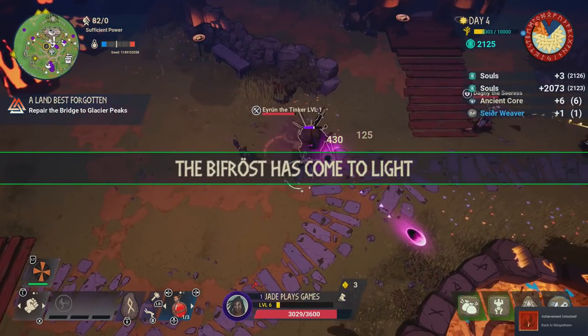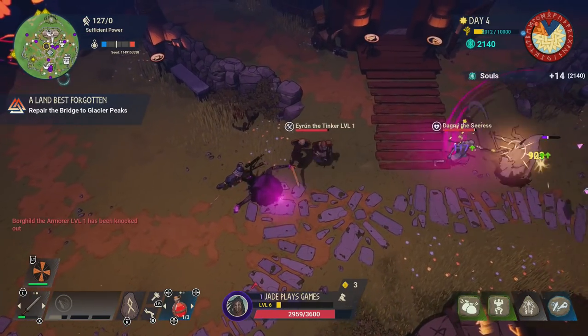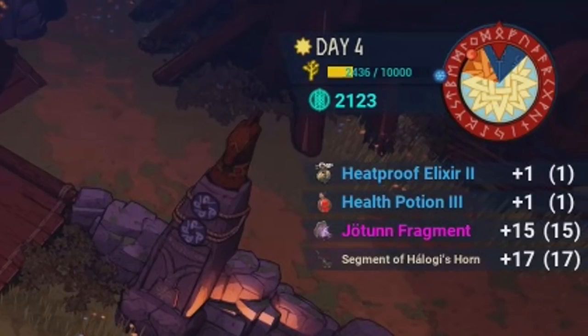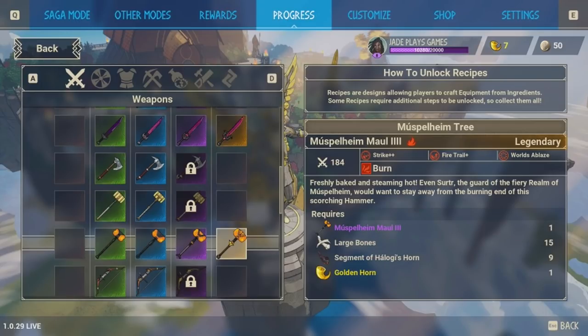It does seem that every giant gives you a health potion, some Jotan fragments, and a segment-specific item. From Logi you get Helugi's horn and a heatproof elixir. Ancient cores and souls are also dropped by all giants, and you generally get a random rune. Logi also drops some garnets, and you can make the Musphelium Maul with segments of his horn — a pretty badass hammer.